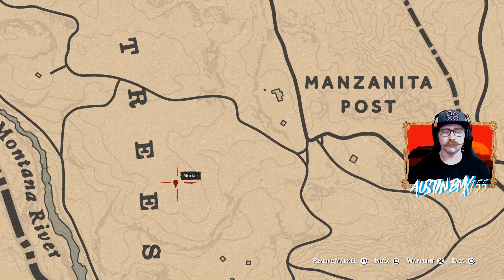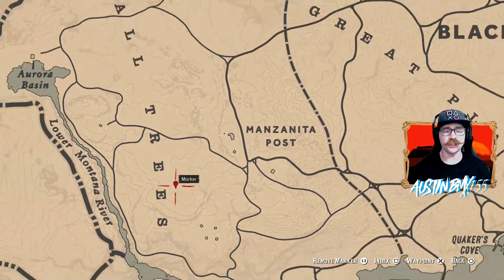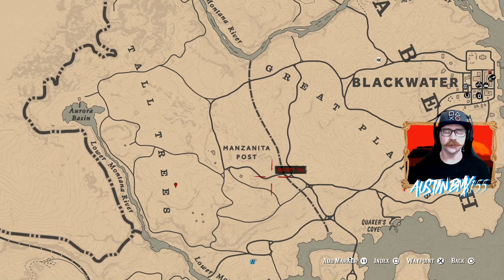You will see the gold glow, and it is by a couple of dead, fallen trees right here by the Word Trees and Tall Trees. It should be easy to get, so you can get all three of those, get them sold at Manzanita Post — easy money and XP every single day this week.